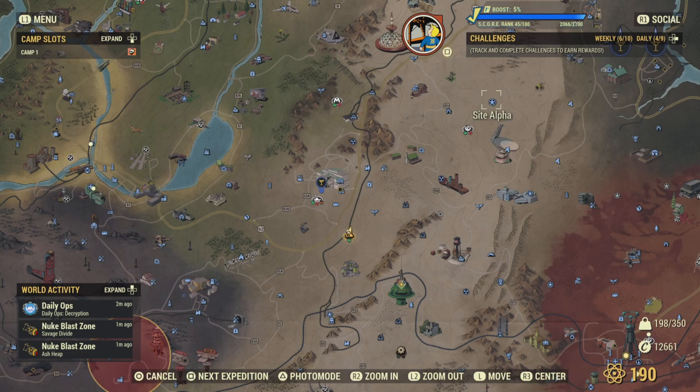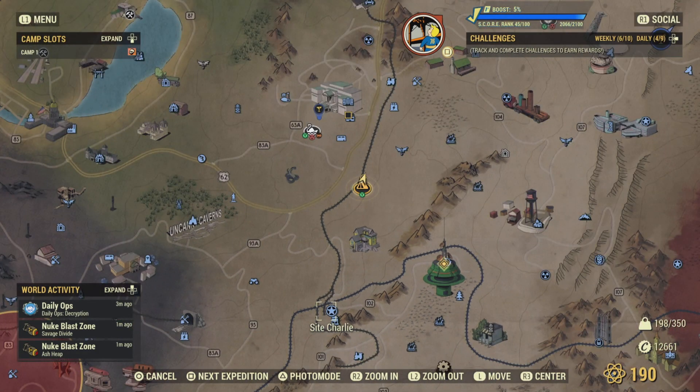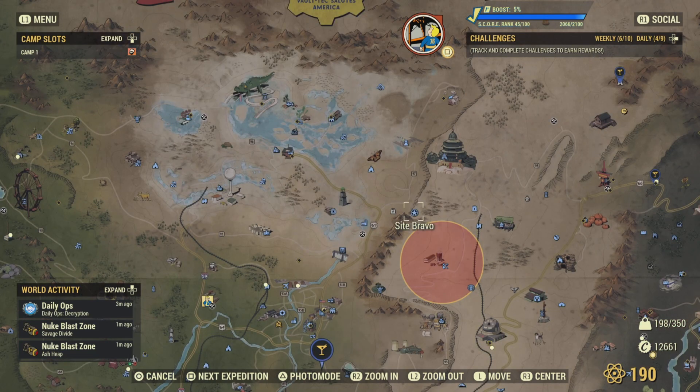Site Alpha is here on the map. The only difference between the three silos is the launch codes. South of Site Alpha is Site Charlie, and north of Charlie is Bravo. Check Nuka Crypt for the right codes because they change quickly. The interiors are all the same, so it doesn't matter which one you go to other than the codes.